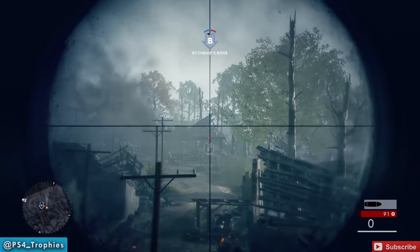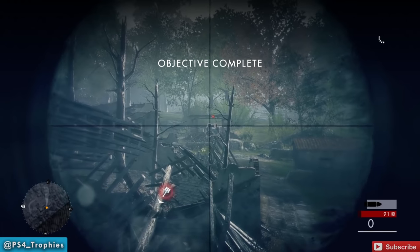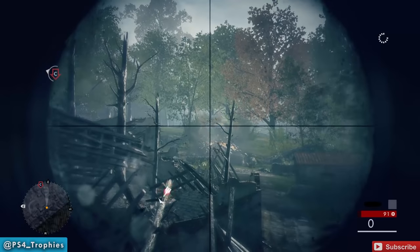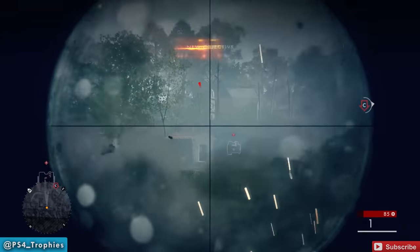Sitting on B, there's going to be two here in the middle right in front of you, and then one way back there — you're going to aim high to get it with the bullet drop. Then there's one off to the right and then there's going to be two more off to the left, so there's five total in this area.